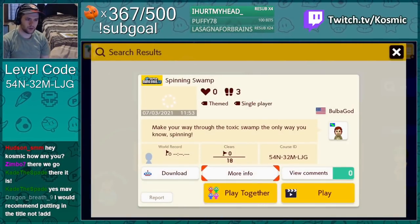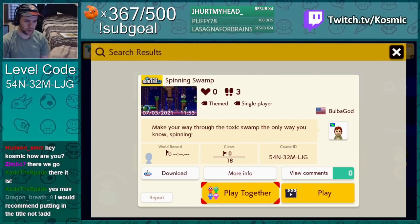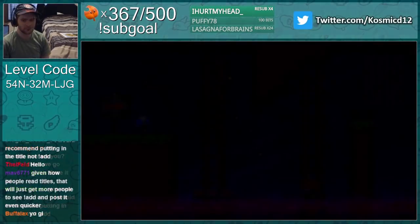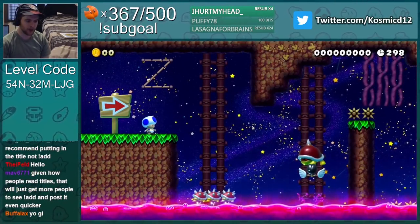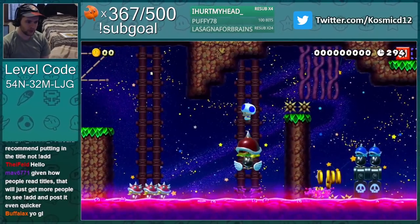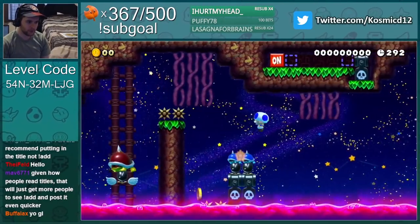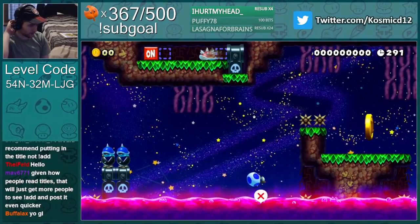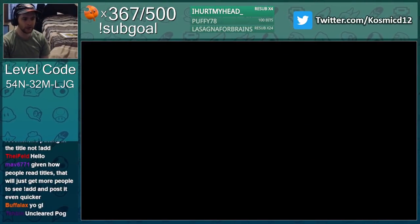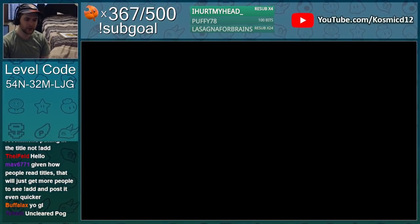Here we go, first level — Spinning Swamp. It's gonna be a dry bone shell level, I don't know, we'll see. And jump, spin jump, up and over. Wait, what do I do next? I need to wait for the on-off block from the spiny shell, I don't know. Uncleared — let's go! We can be the first.